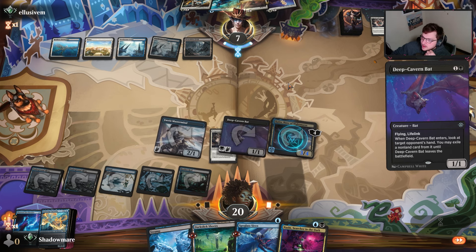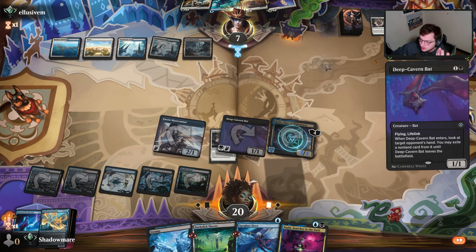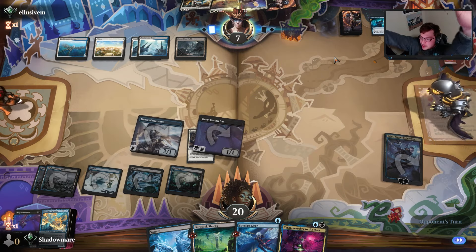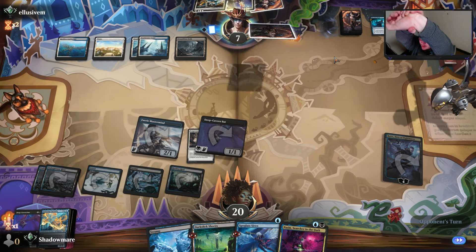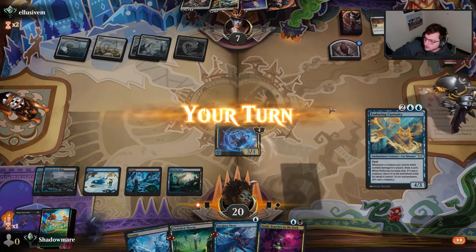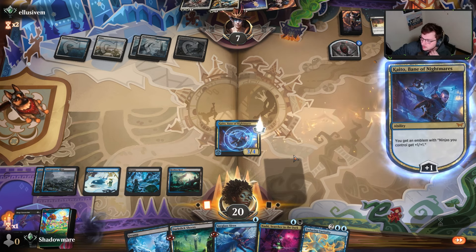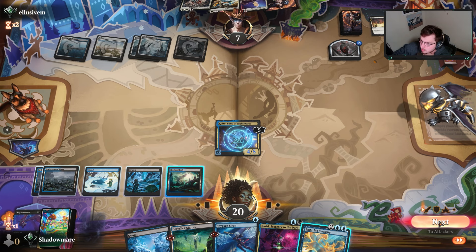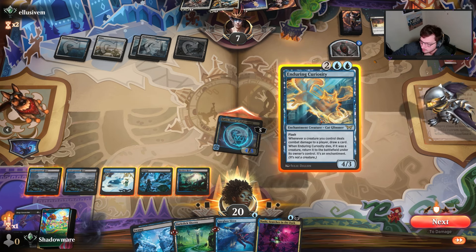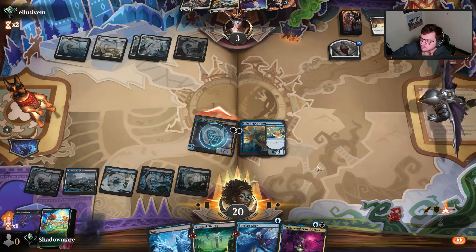The only fear is Deep Cavern Bat getting bounced by Soul Partition, and then they can Temporary Lockdown the board. But I'd still have the bat next turn. That's kind of what we hoped they'd do — and that's what we got. So Sunfall comes up, they get a Temporary Lockdown, and I get to just do the cool thing here. I'll attack and draw a card as well.